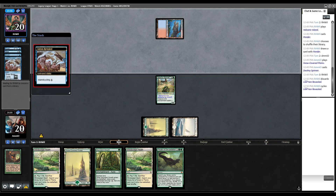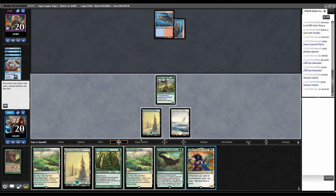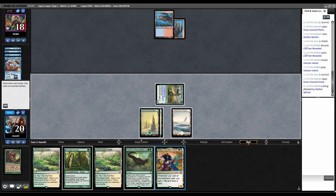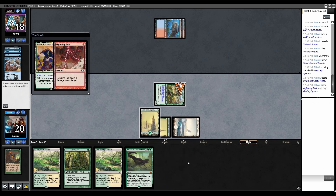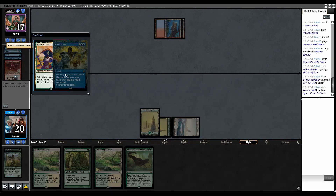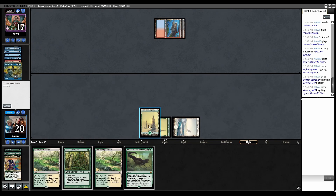Opponent cycles Lorien Revealed, plays second Volcanic. We can play uncounterable Sythis and then Abundant Growth - excellent. Combat swing with Destiny Spinner, they go to 18. Then we'll play Sythis, they're bolting Destiny Spinner in response. If they have a counterspell they can counter Sythis on the stack, but they have to spend two cards. Force of Will exiling Brazen Borrower - that's fine. Abundant Growth on a land, draw a card. We drew Enchantress's Presence.